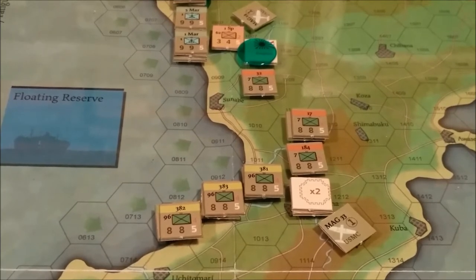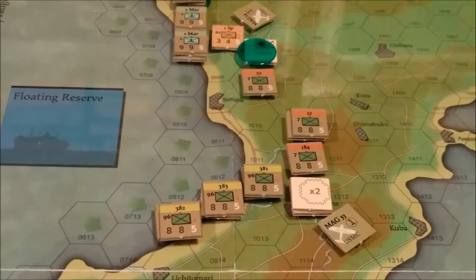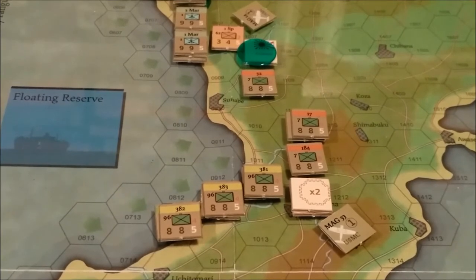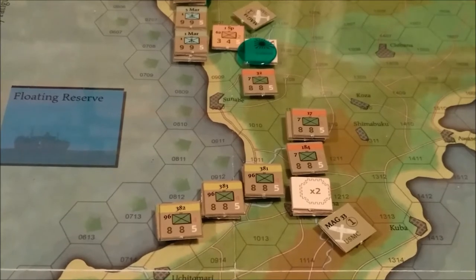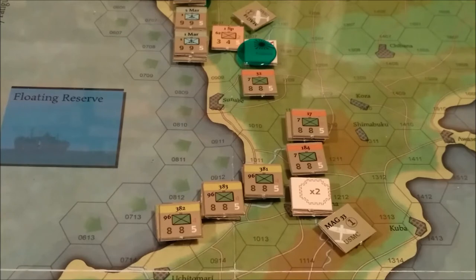This is where the US player allocates his air units to CAP, air base strikes, and close support. Since the Japanese player can't really do anything on the first turn as far as air strikes or close support, the American player is going to allocate his air units to air base strikes and close air support.